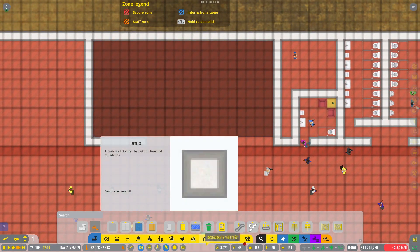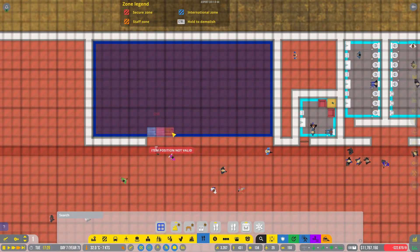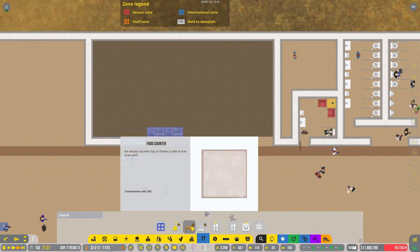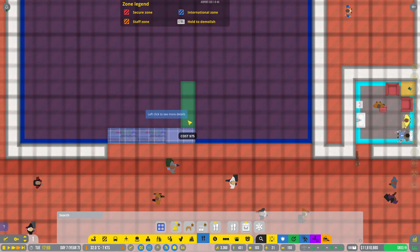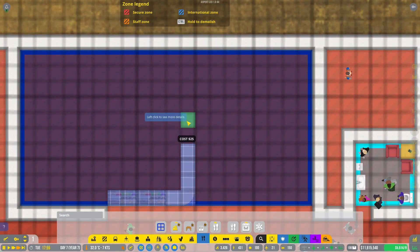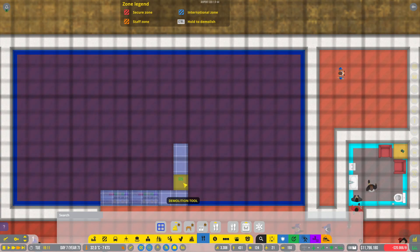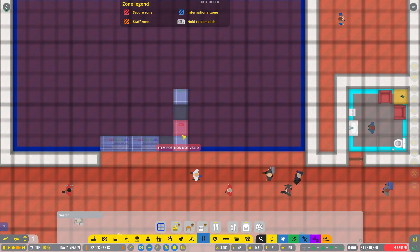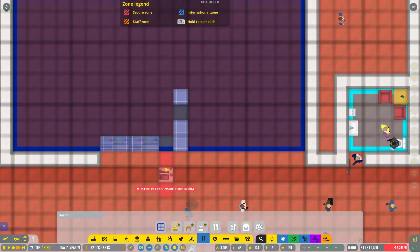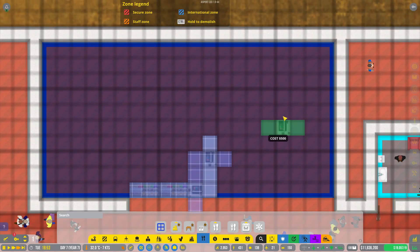In front we've got the restaurant and display fridges. There are basically two display fridges right here and there's a little bit of a bar that goes like that. We're going to take out one of the counters, and that one, and that one. Because there's a register there — so you can just grab something as you're going past, or sit down and grab something from the register there.